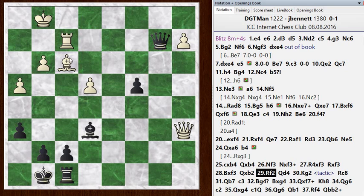He played Rook F2 to chase my Queen away. I went Queen to D4 here, pinning his rook. And he went King to G2, unpinning the rook immediately. So there's a nice tactic here if you guys want to pause the video and see if you can spot it. It's Black's turn - what's the best move for Black here?